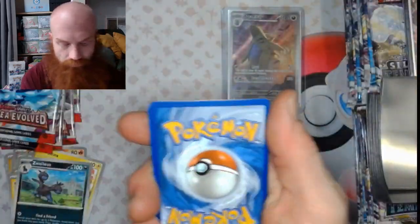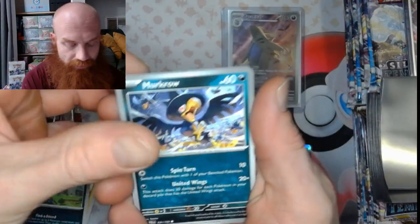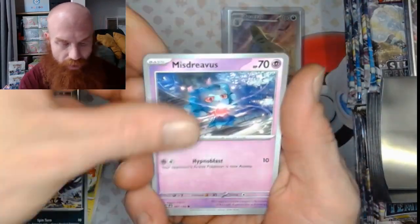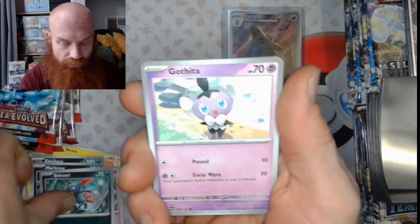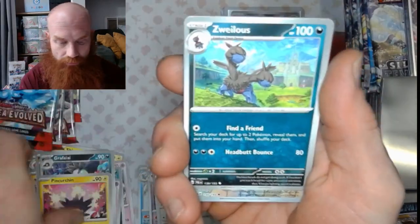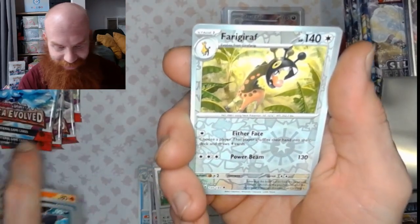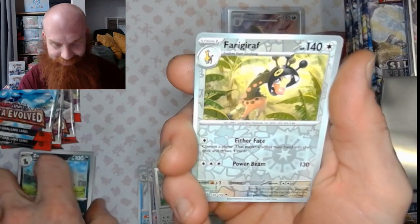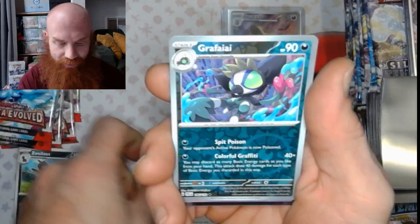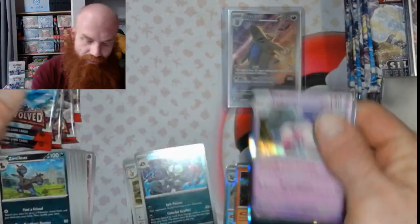Alright, number four — got that fire energy, see if this pack is fire. Murkrow, Misdreavus, Sneasel, Gothita, Grafaiai, Pineco, Zubat, Frosmoth, Frigarath reverse, Grafaiai reverse, and a Tinkatink holo.